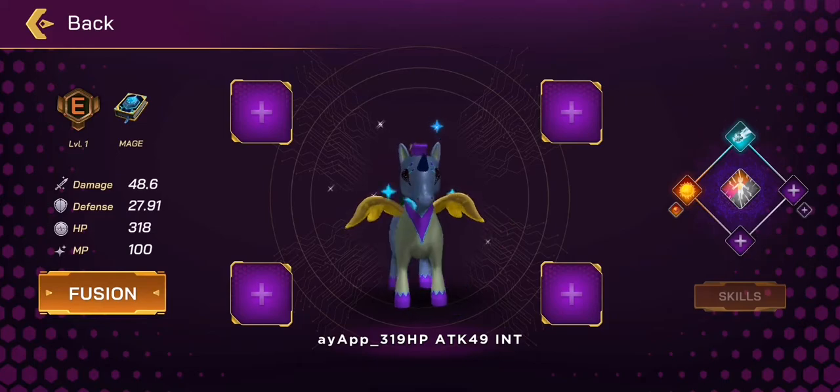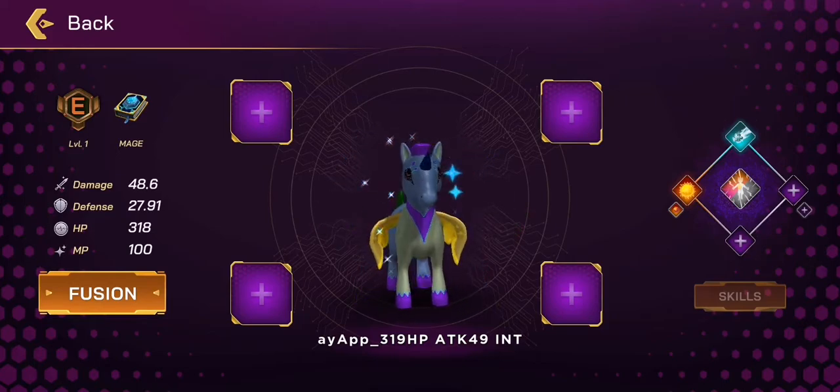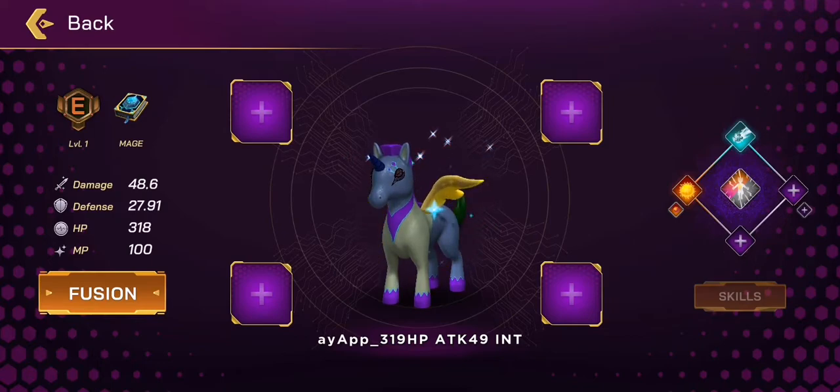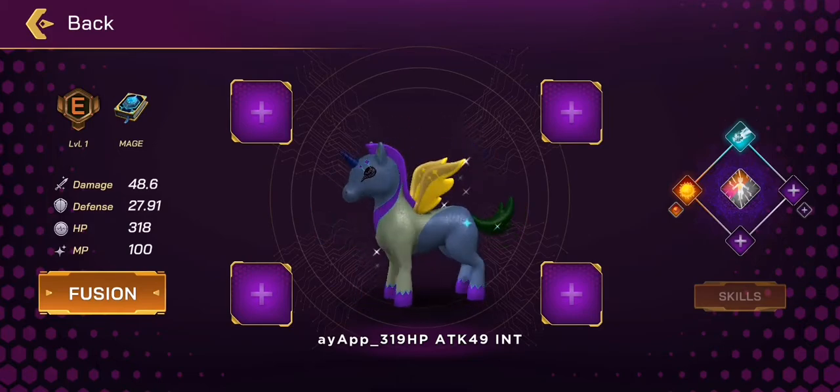Now we've got an Int-type Unicorn. You can see it depends from number one — it was boosted to 27. The HP is 380.